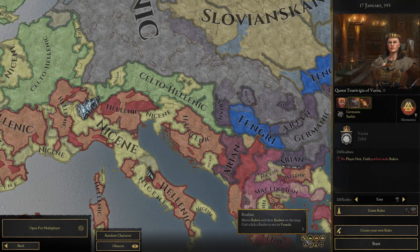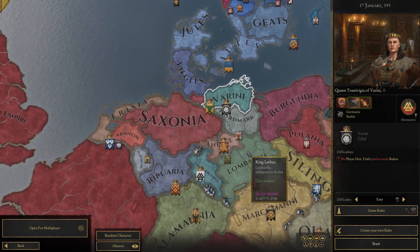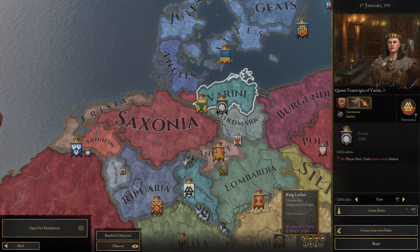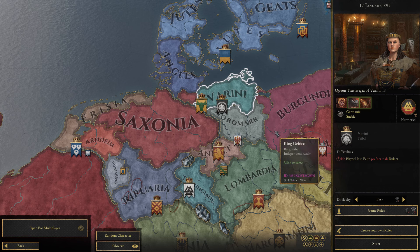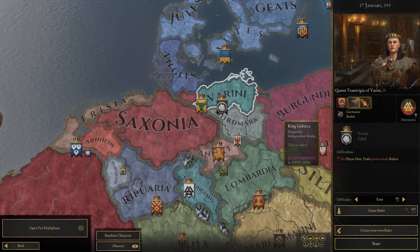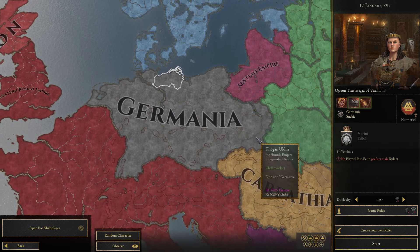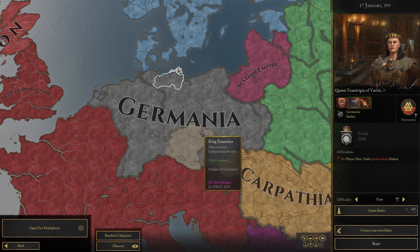I want to get started. We're going to be playing as the Varangi, which is a Slavic tribe, by the way. I've already got my character custom-made so you don't have to go through the process of creating a character. If you want to see more of Crusader Kings 3 or this mod in general, I'll leave my thoughts down below. My goal is to unite all of Germania, and for some reason Bohemia and Moravia are part of Germania.